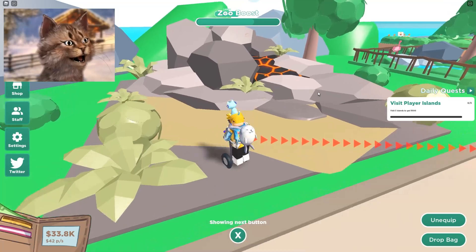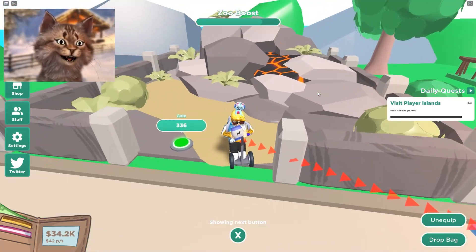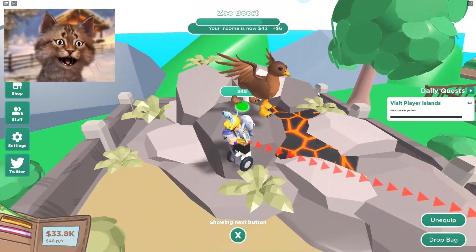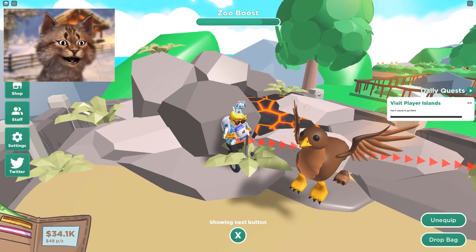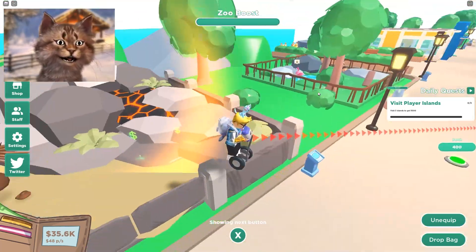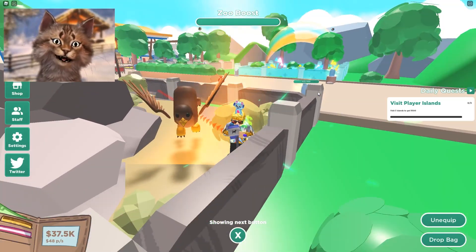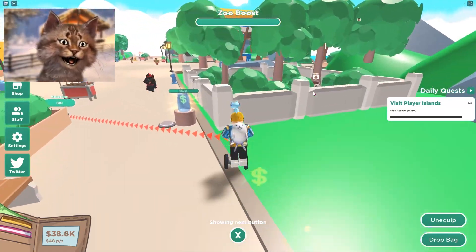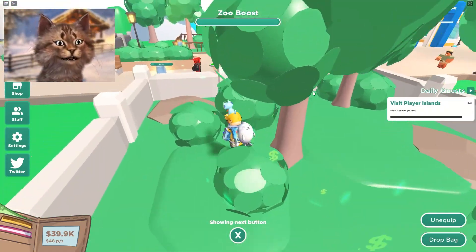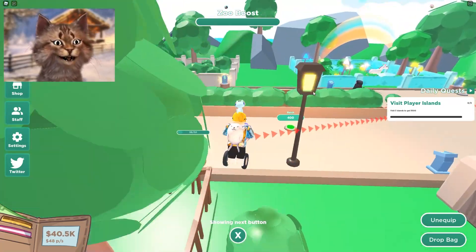I like having different animals because everyone will come to your zoo with all these crazy animals. We got a griffin! Wait, why did I get a ring? There you go, a griffin - hopefully he doesn't fly away. He did a backflip! Let me pet him. You can pet your animals and they will be happy and you'll get extra money.